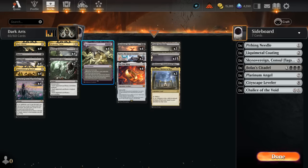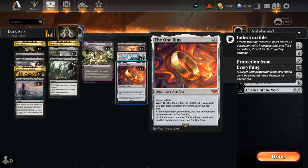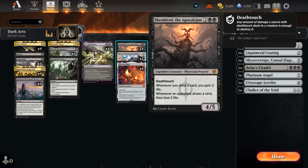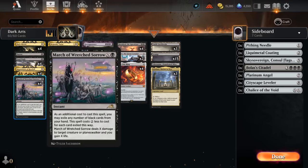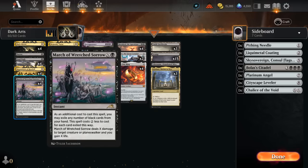We can still draw extra cards with the One Ring after skipping our draw step with Necropotence, and then top up with Necropotence as well. Of course, we are paying life to Necropotence and to the burden counters of the One Ring, so we need a bit of life gain to offset them. What better card than Shieldred the Apocalypse — gaining two life whenever we draw a card. Important to note: Shieldred does not gain life when we draw cards with Necropotence since we exile them. But Shieldred is still awesome with the One Ring, and we also have four copies of March of Wretched Sorrow, which can gain a ton of life back after making a lot of mana with Nykthos.